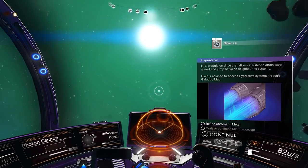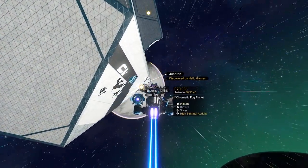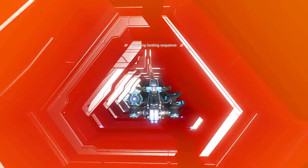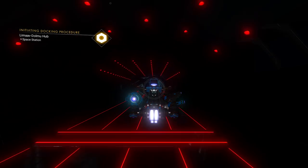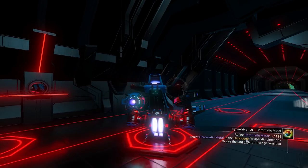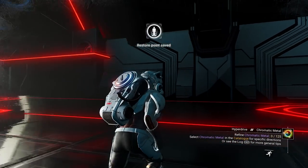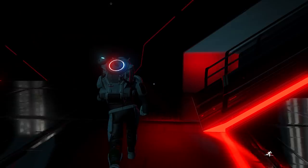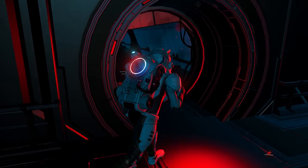The space station will appear as a yellow stop sign-looking thing. When you get close, you'll notice it's broken with red lights — this is an abandoned space station. The system we start out in is an abandoned system. The race that was here before just left. This is actually what a space station looked like when No Man's Sky first launched back in 2016, except the lights were blue back then. The wall terminals and shops still work, so let's go in.